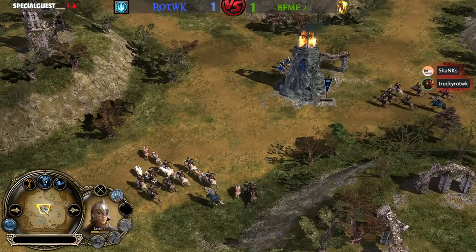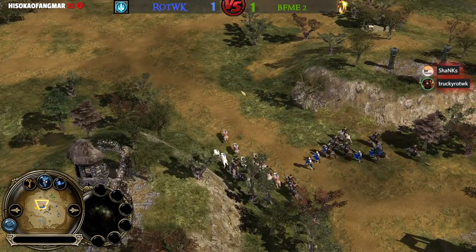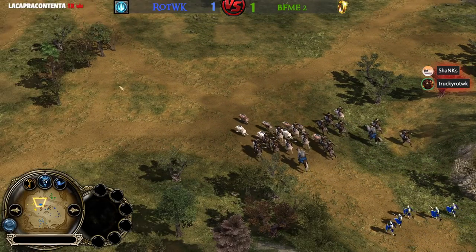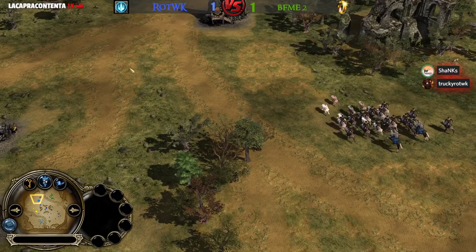You need Wolf Riders because otherwise the Isengard player can just make Uruk after Uruk and overwhelm you with Uruk-hai. This is exactly the kind of build you need to do. Tram is saying in the chat, if Mephi loses I have no chance, only unfriend him.